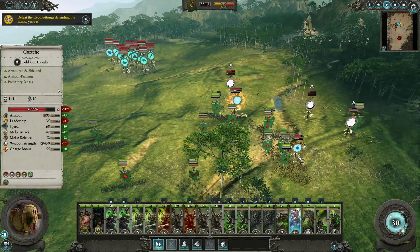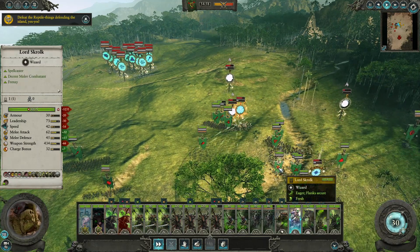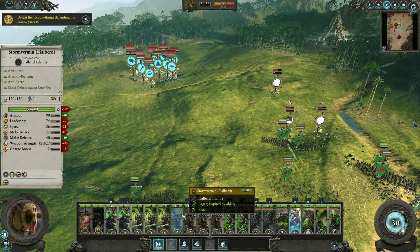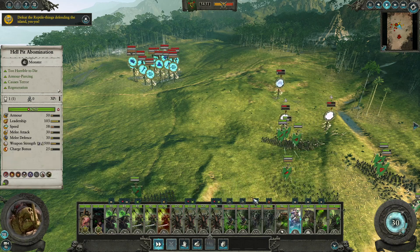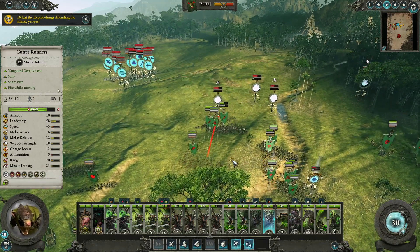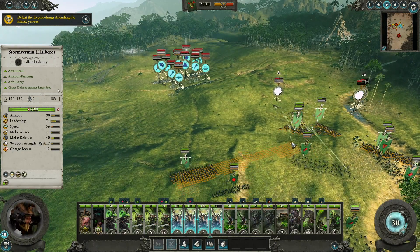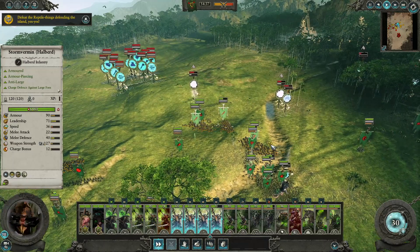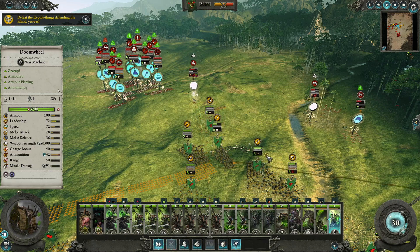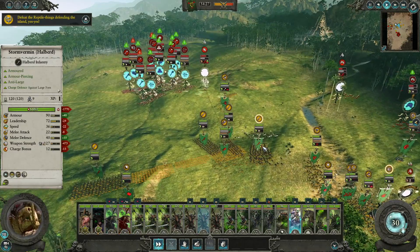Now, here we're like, okay, we should probably get this Hellpit Abomination in — send them against the General over there. Those are the Gutter Runners with slings you can see firing in. They have a good amount of range on them and do poison damage. Their missile damage isn't huge, but with the poison damage they're really sending those guys away. And the front line of the Stormvermin there is doing a good job against those large foes, helped out by a bunch of Plague Monks with sensor bearers.